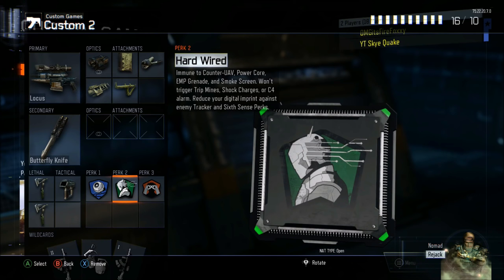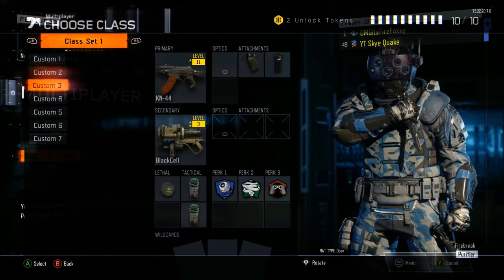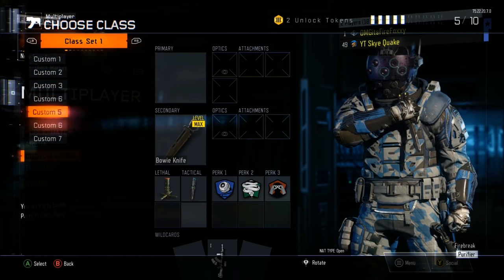Now click B on the second controller — or Circle for PS4. Then click B once — or X on PS4 — on the first controller.